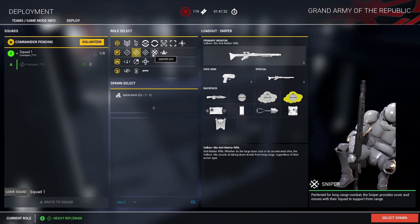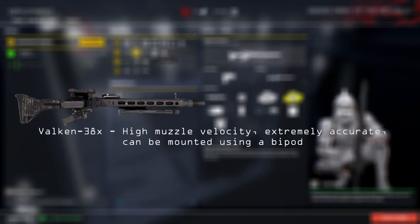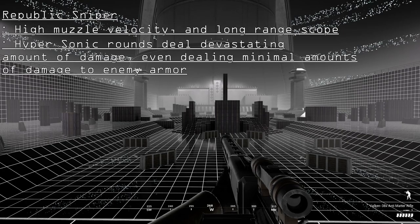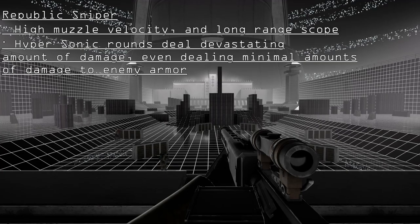Republic Snappers are equipped with the Falcon 38x, which excels at long ranges. Where the Snapper really excels is his access to hypersonic rounds — these hypersonic rounds deal devastating damage to targets.